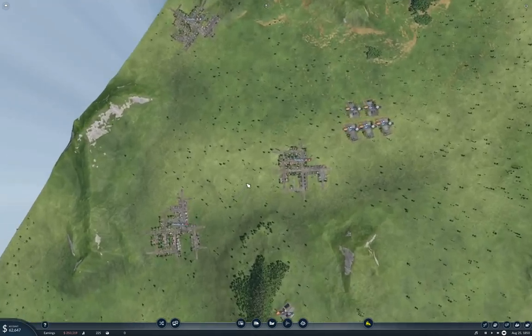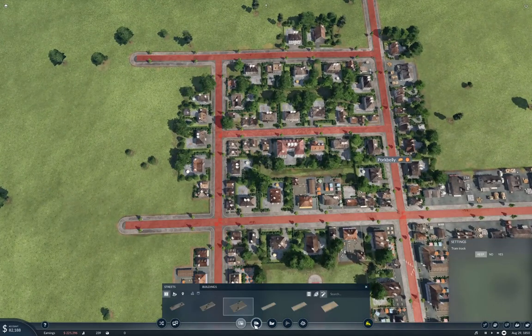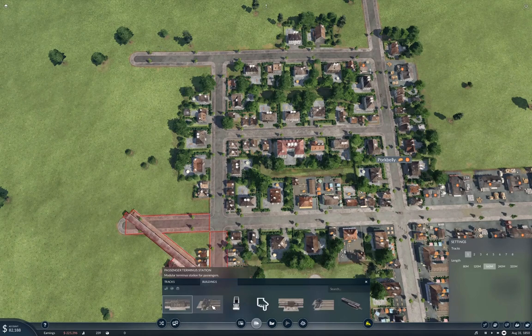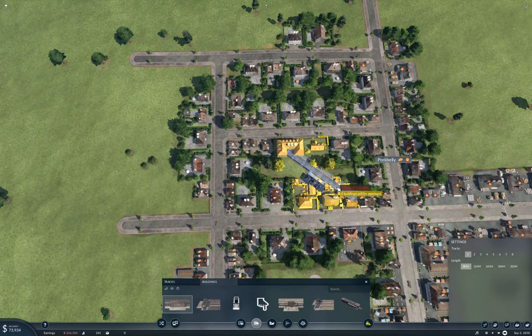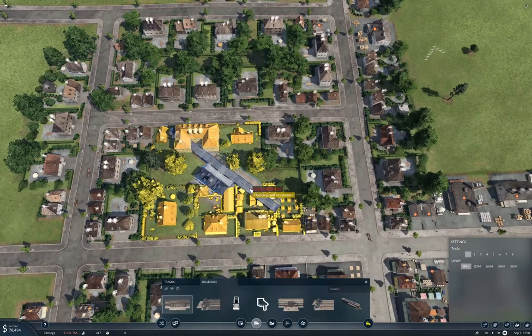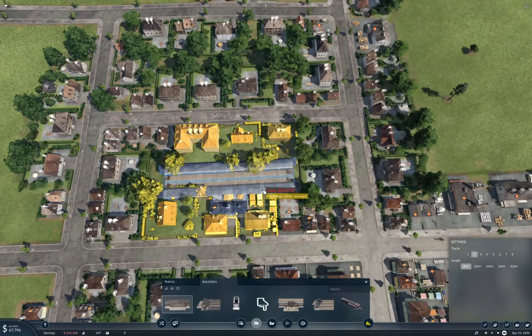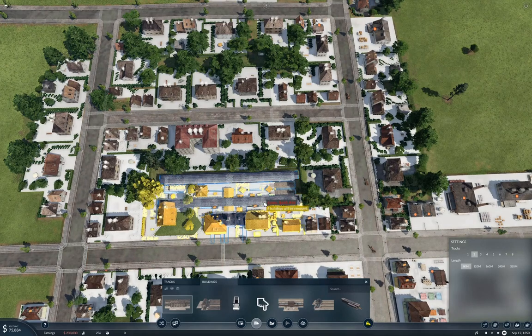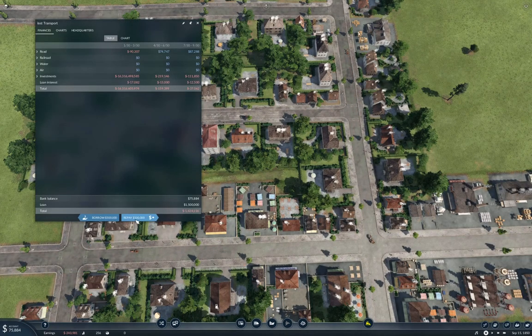It looks like we probably have enough traffic between the towns that I can set up rail connections. Maybe I'll try rail for some of these — but this one isn't good for that, it has a river crossing. This one would be good for rail though. The question is, how much will it cost? If we go into rail buildings, we could put short stations in initially. I think we can get away with short stations here, and probably want two-track stations. Let's pause it and borrow to the max.